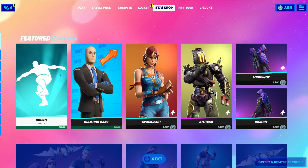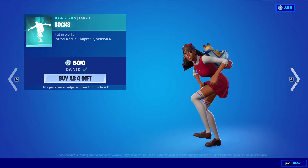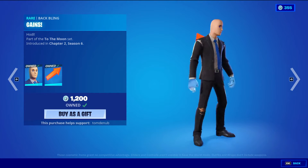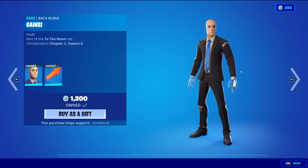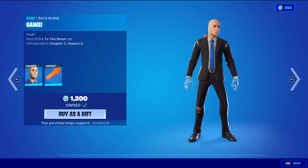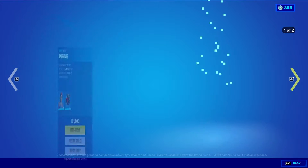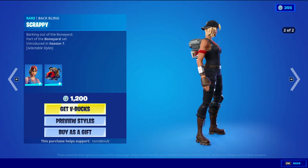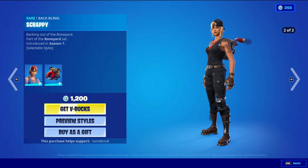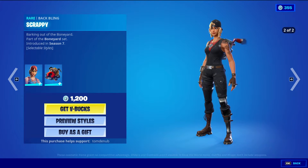Now we have Icon Series Emote Socks, 500 V-Bucks. And then, Diamond Heads with the Backwing Gains, Rare Skin, 1200 V-Bucks. This one was released on April 1st as a little bit of an April Fool's joke, but he came back like five times since then. Spark Plug with the Backwing Scrappy, Rare Skin, 1200 V-Bucks — two styles. We have the default style, and even her hair changes for the default style, and then a blonde version.